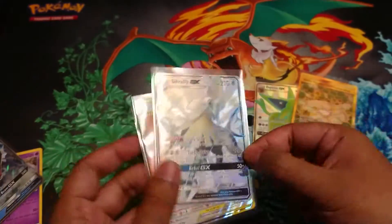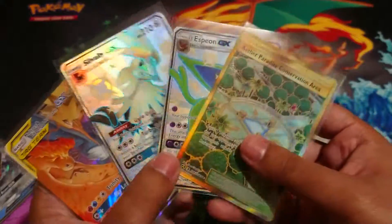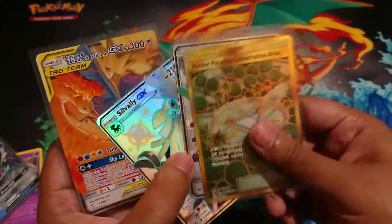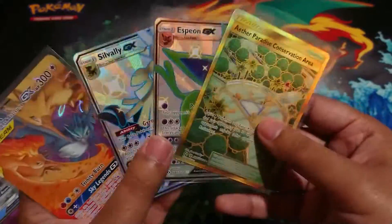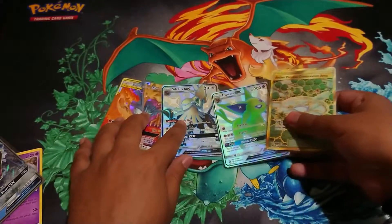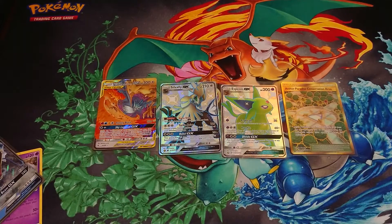Then you get the Moltres and that has been the best tin I've ever opened! How do you go from a really rubbish tin opening to an amazing one? I'd probably say that's over 60 quid value right there in my hands — it could be a bit more actually because Hidden Fates cards have gone up. This has exceeded the tin's value already. Thanks for watching guys, like and subscribe to our channel — that's Instant Card Mission!